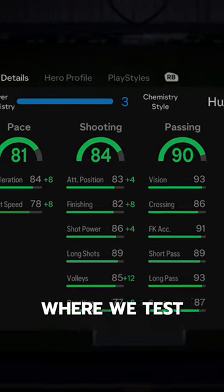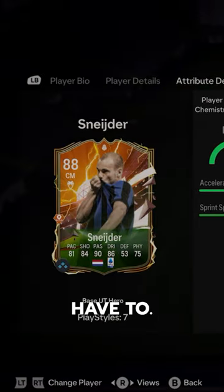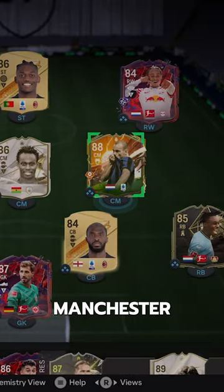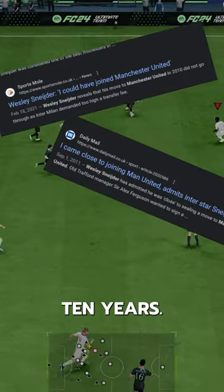Welcome to Baller or Bust, where we test FIFA cards so you don't have to. Hero Wesley Snyder — the man who was rumored to join Manchester United every summer for like 10 years.